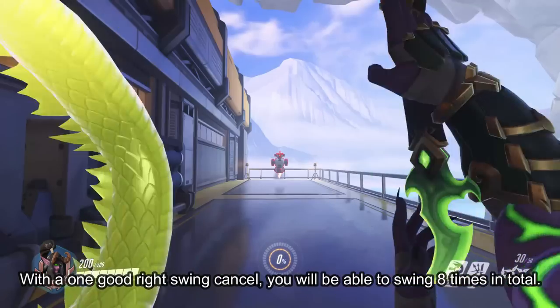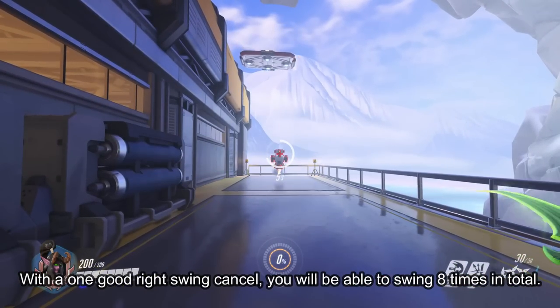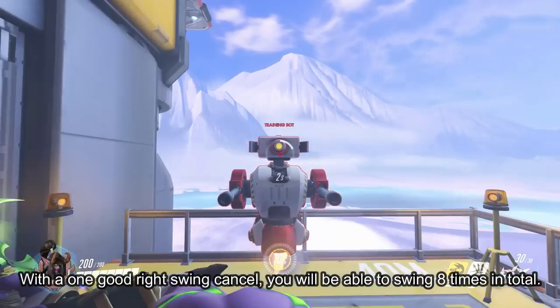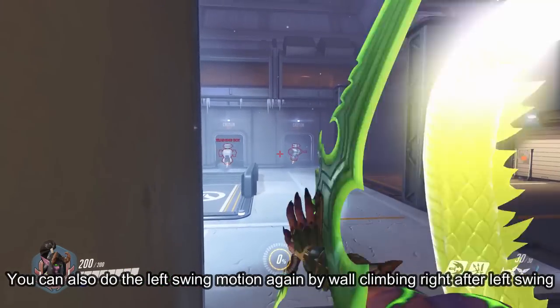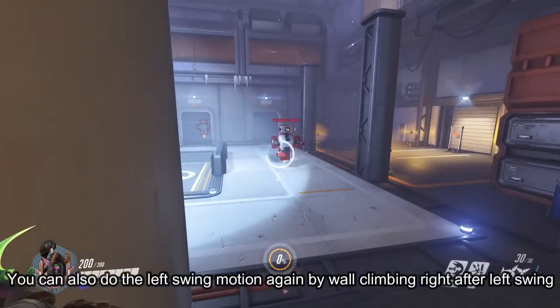With one good right swing cancel, you will be able to swing 8 times in total, which is an additional 120 damage. You can also do the left swing motion again by wall climbing right after left swing.